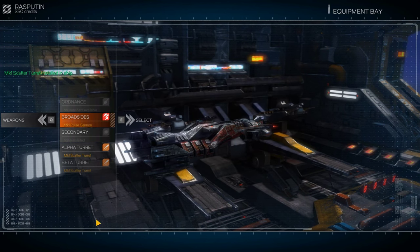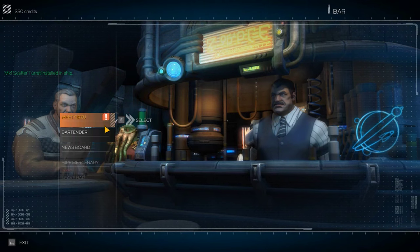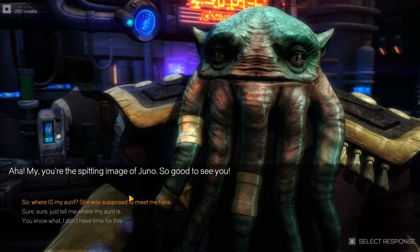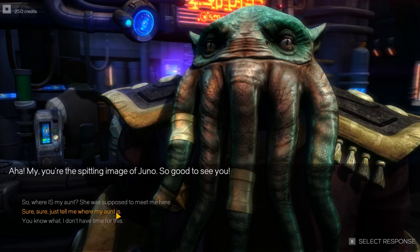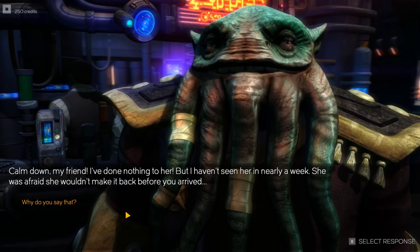There'll be plenty of fighting in this game. So we have two scatter turrets and the broadside cannons. We're going to visit the bar and talk to Orzu again. You're a spitting image of Juno - good to see you. Where is my aunt? I was supposed to meet her here. Just tell me where my aunt is. Calm down, my friend. I've done nothing to her, but I haven't seen her in nearly a week. She was afraid she wouldn't make it back before you arrived.